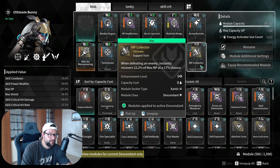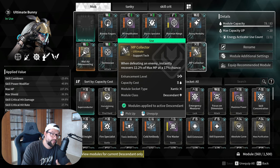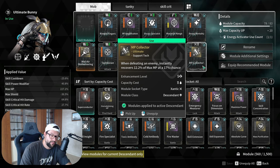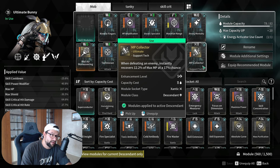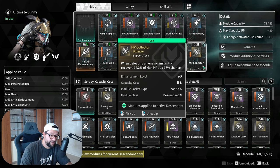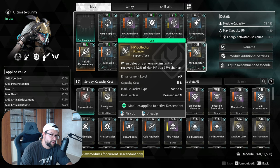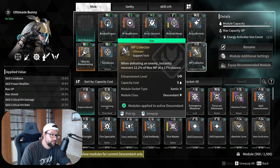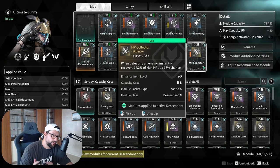HP Collector works best when there are a lot of mobs. The second sustain mod is MP Collector, which returns part of your mana when you're killing mobs. This is great for fast grinding spots where you want to maintain high mana — specifically very good for Bunny builds. When maxed, there's a 17% chance that you'll get part of your mana back after killing mobs, which makes life so much easier for any descendant that struggles with mana.